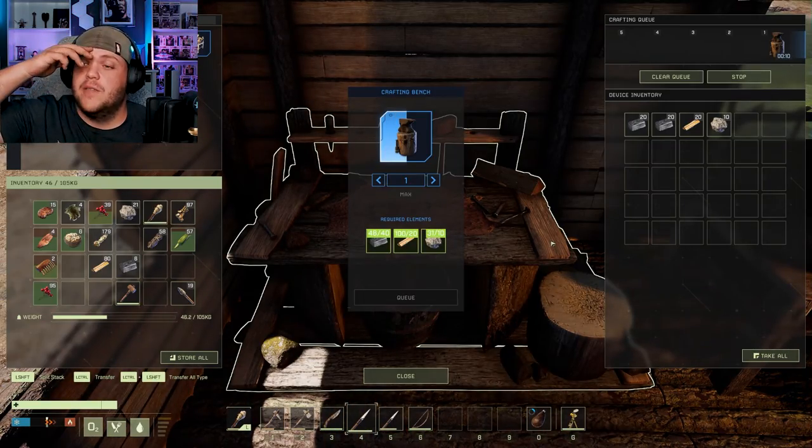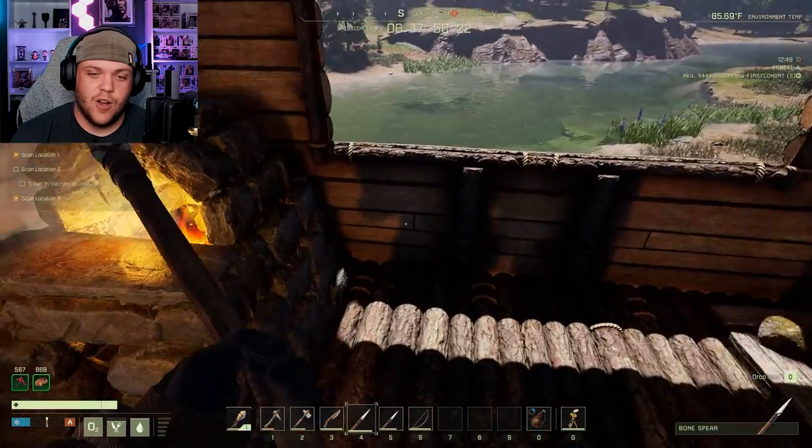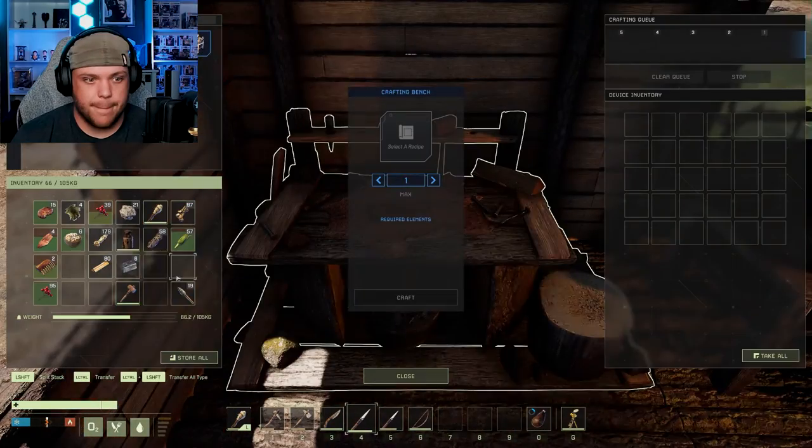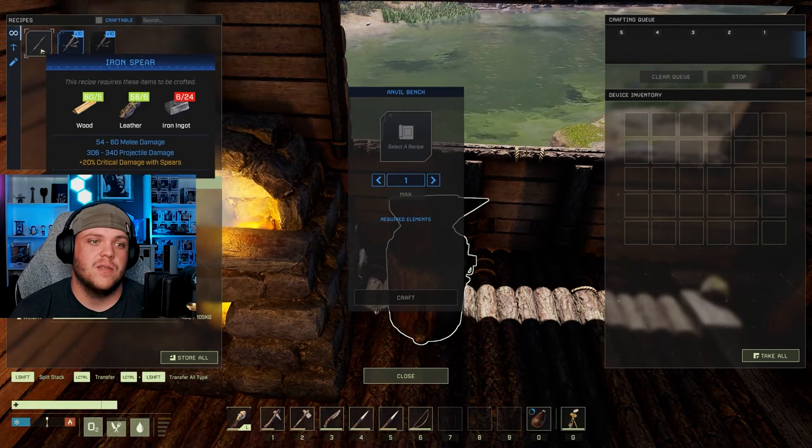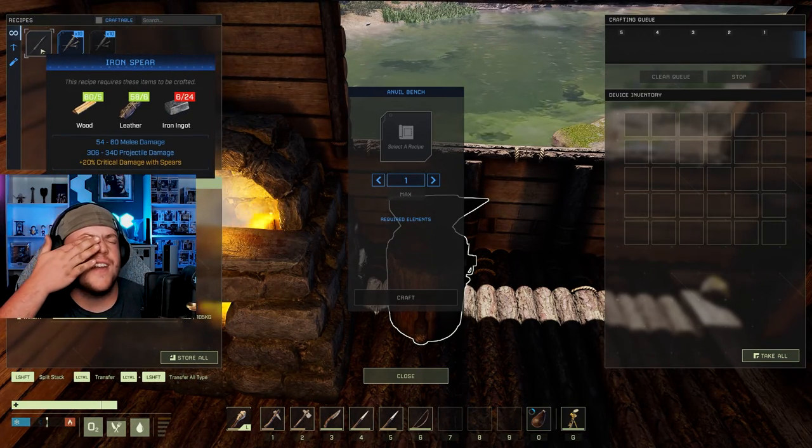Please let me make an iron spear after I make this, because it's like all of my iron gone. I've got six iron left — that needs to be enough to make a spear. Iron nail, copper nail — it takes 24 iron. No.